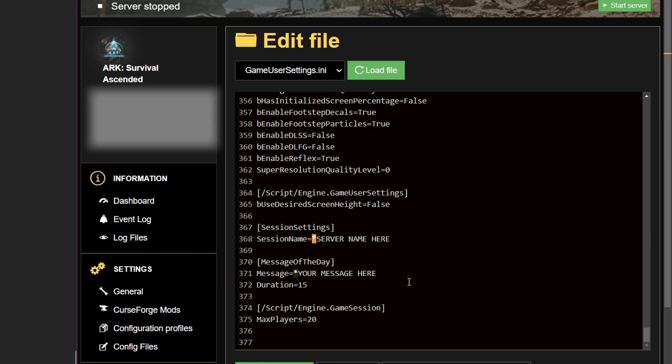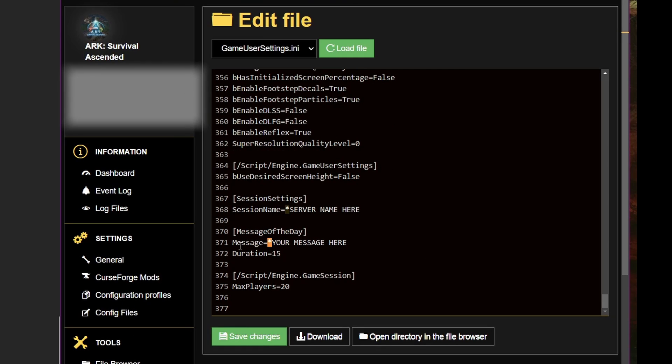The last starred item is the message of the day. The message of the day is what pops up when players first join the server. I usually like to put some goofy little joke or quote in there — not really any reason to leave it at the default.